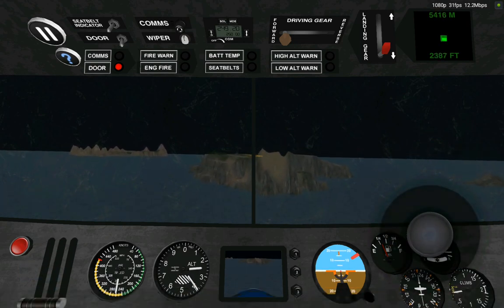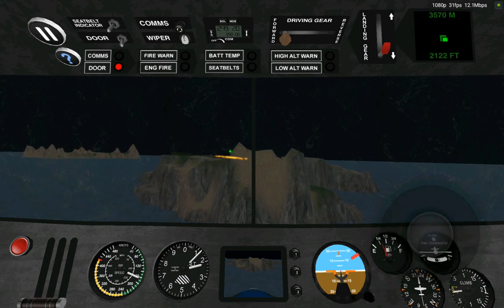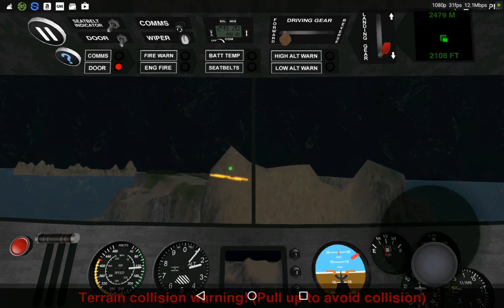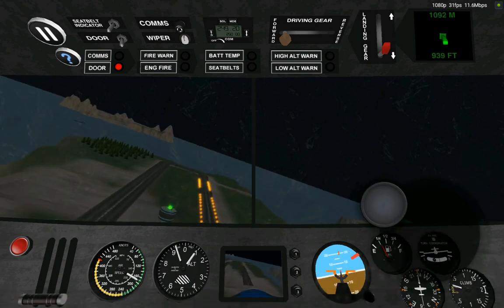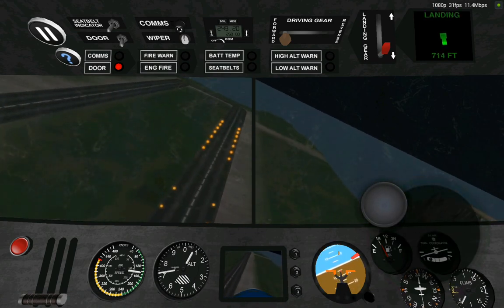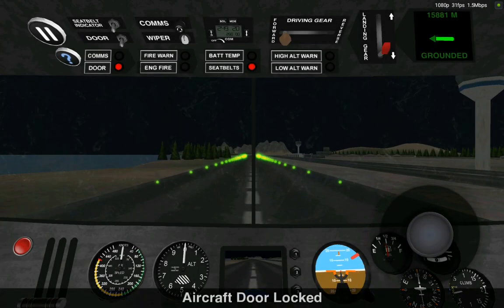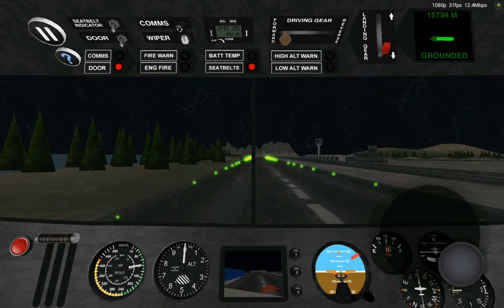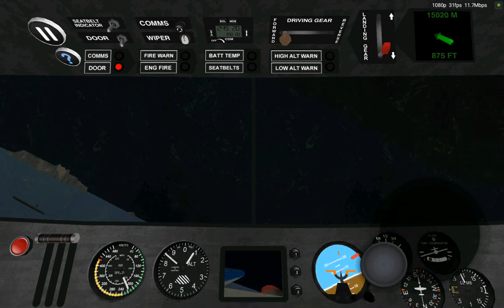Oh god, terrain warning! Oh god, I have like no knots. Oh god, no! I'm pretty sure they crashed — I'll come to their house and destroy them. You can see I'm dropping altitude — oh god no! One more level and I'm going to end the video. Let's just fly in random areas of the map — I want to see how high we can go before something happens with the cabin pressure.